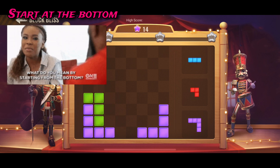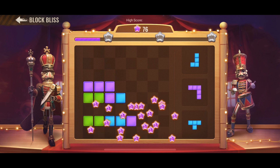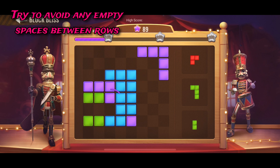I start at the bottom — that's how I've always done it. You want to try to avoid any empty spaces between the rows as much as possible.